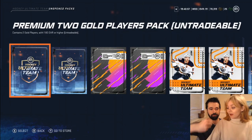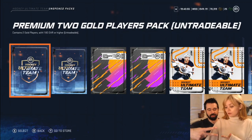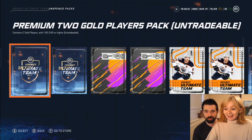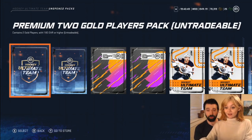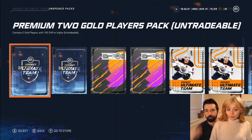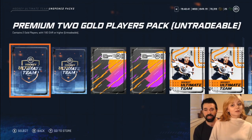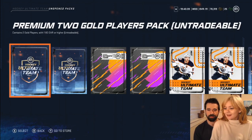Rock-paper-scissors shoot! So you get to open the premium two-gold player pack. What we're doing is highest overall - not most number of overalls - so whoever pulls the highest overall gets to go to the store and open those packs, and then bragging rights. Okay, open it up.